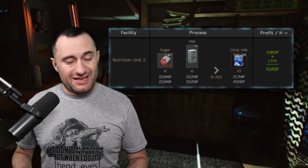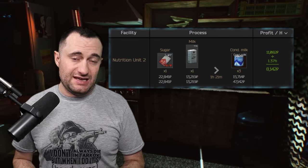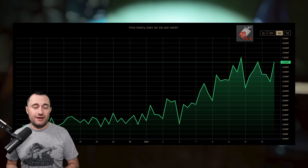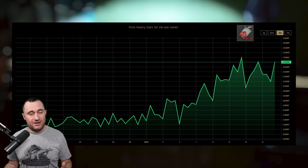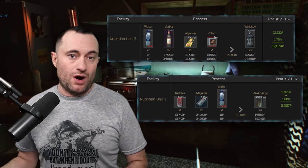In the nutrition unit, the top craft is easy: condensed milk. It'll make you about 7k an hour or 10k total profit per craft. Buy your milk under 15k and your sugars under 22k. This won't last long because sugars have already started to climb, so take advantage while you can. Vendor the condensed milks to Therapist, or Jaeger if you're still leveling him — though you make slightly less with Jaeger.